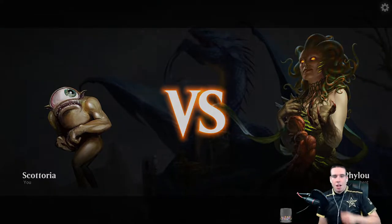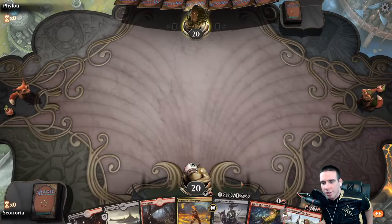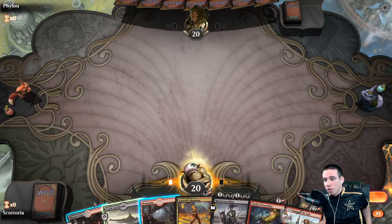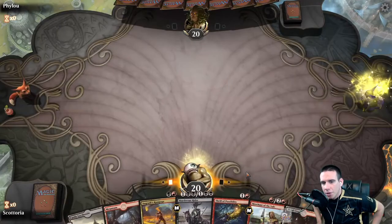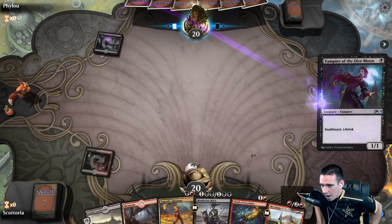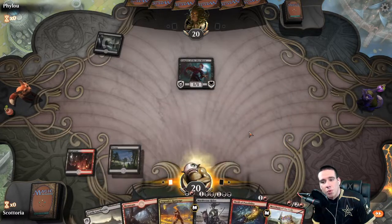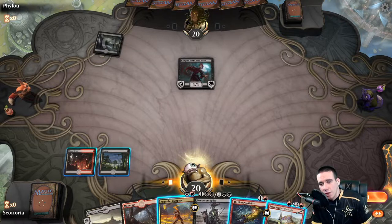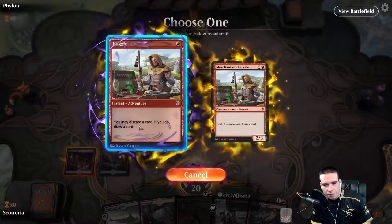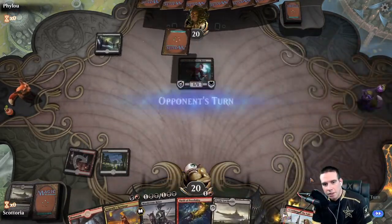Our opening hand is not the absolute greatest but it's workable — we have three mana, a Merchant, some removal, and some card draw. Something to be mindful of: while yes you need to keep your hand fixed, at the same time you want to think twice before just throwing out draw cards, because you want to feed into Mad Ratter when you get him. I Merchant here and pitch a Castle Locthwain — I probably should have done a Mountain, but I like the idea of having two reds open.